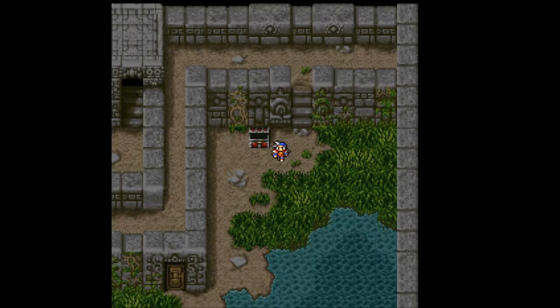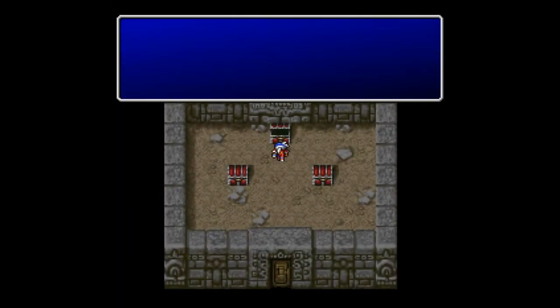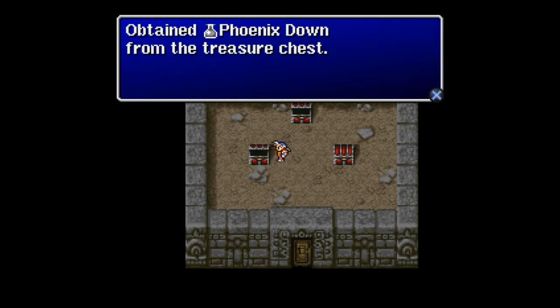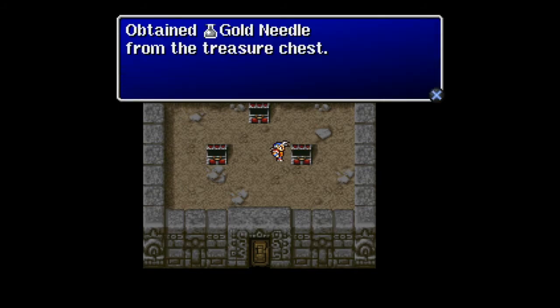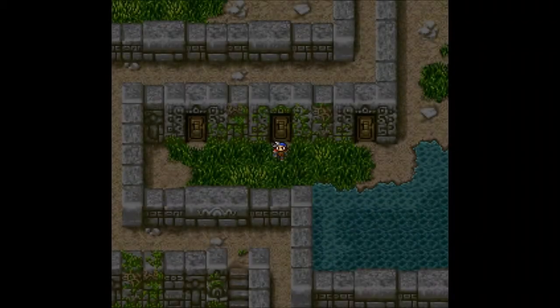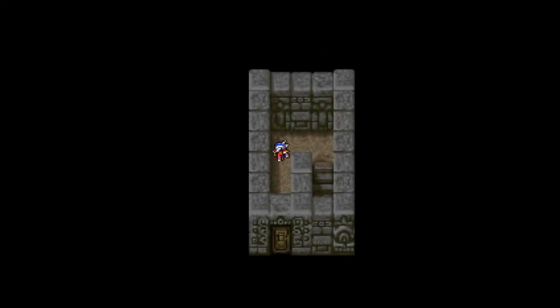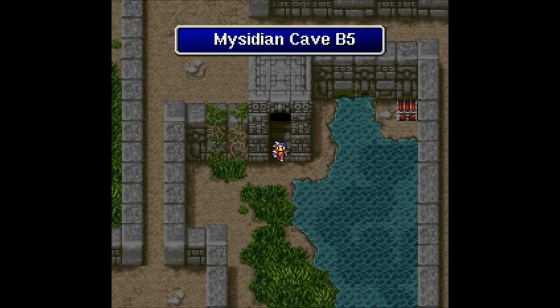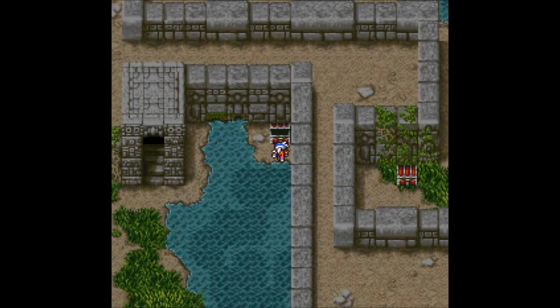Let's go up these stairs and hopefully find something good on the other side. I do see a treasure chest - big money, no whammies. That's a whammy right there. Damn - we get a potion out of that chest. Let's go in the middle one. Right choice - we get the mute bell, a Phoenix down. Inventory full. And in the last one we get a gold needle, which I haven't needed to use in this dungeon yet.